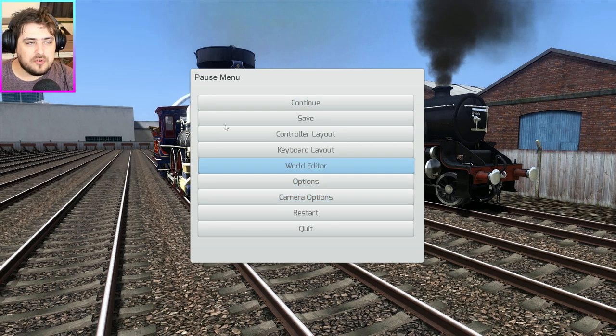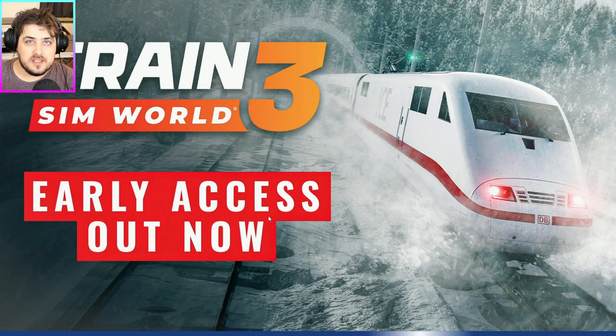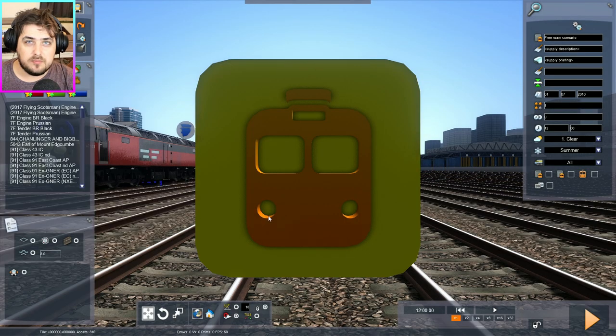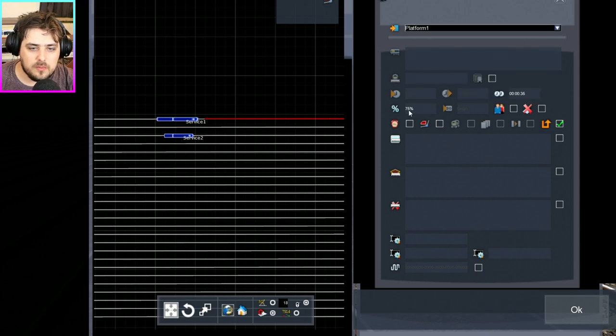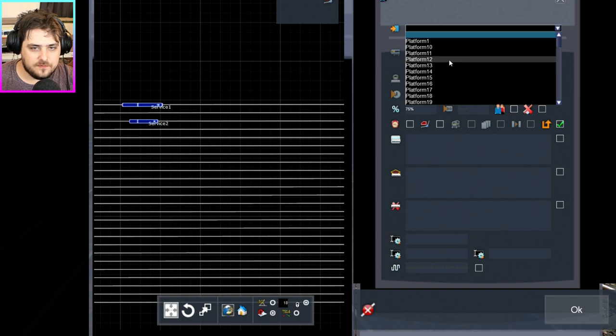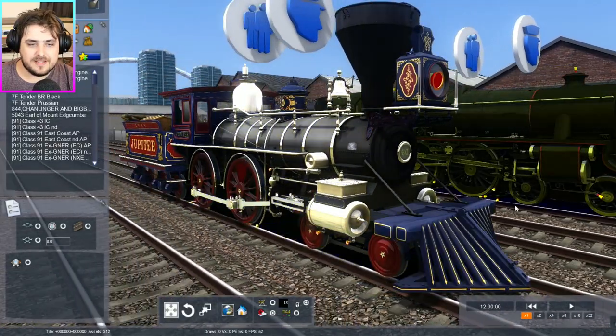Okay, so let's go to the world editor. And because this is going to be one of the slowest races I've ever done, this is probably going to be the longest video I've ever recorded. Engine number one is the LMS Black 5, and you're going to be on platform one, and we're going to give you 110% power. The Jupiter is on platform three, but it's engine number two, and we'll have you at 110% power as well. Programming done.